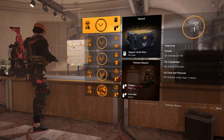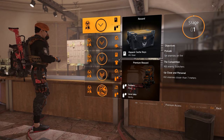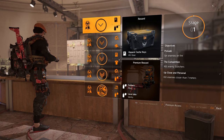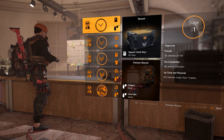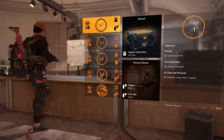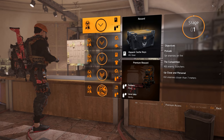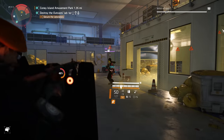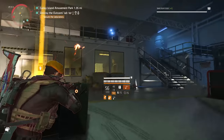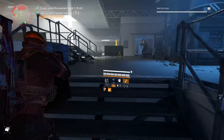Stage one is really pretty easy. First up is Prelude, which requires you to set 10 enemies on fire. Notice it doesn't say what enemy type, so this could be anything from red bars up to heroic named elites — your choice. Since we are trying to be efficient, red bars will do just fine. The easiest way to complete all of stage one in the shortest amount of time is on the DCD Headquarters mission.